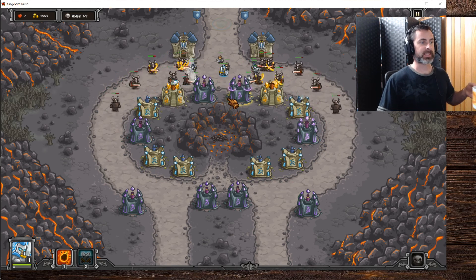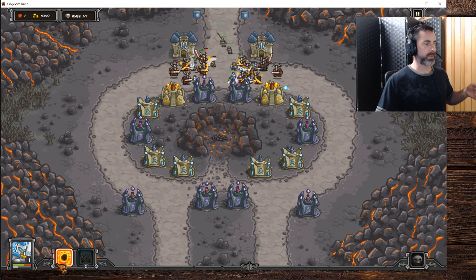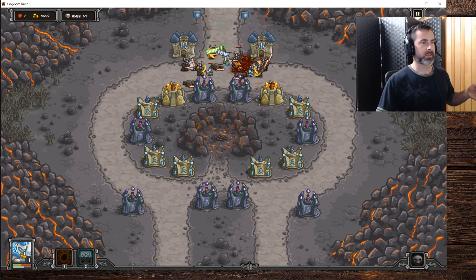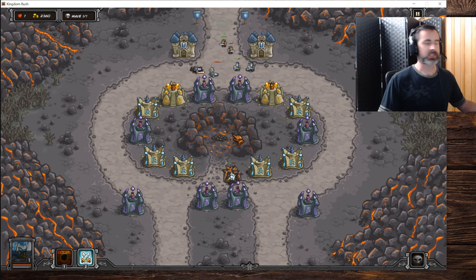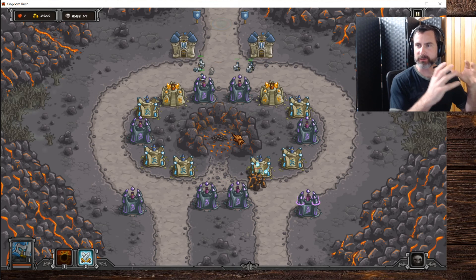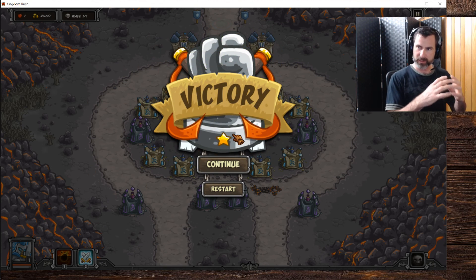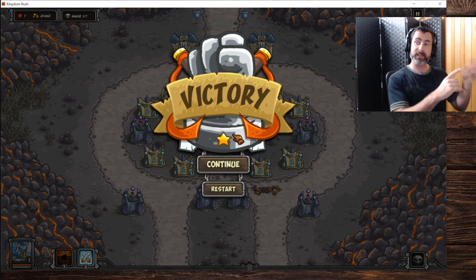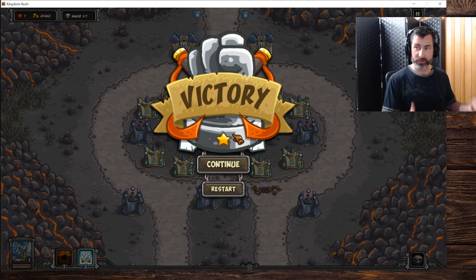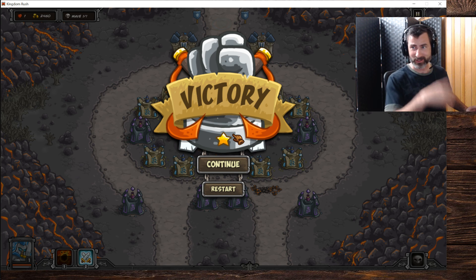I heard something interesting on YouTube watching some history content: the Templar Knights back in the Crusader days would give letters of credit. This would be for English or French knights going to fight in the Middle East in the Crusades. The idea was you'd take all your money, give it to the Templar Order in France or wherever in Europe, and they'd give you a letter of credit — a signed piece of paper. You'd go to the Middle East and turn it in there for coin to spend, so you didn't have to make the dangerous journey with your gold and silver. It was like the first kind of banking, back around 1300–1400, the Middle Ages.